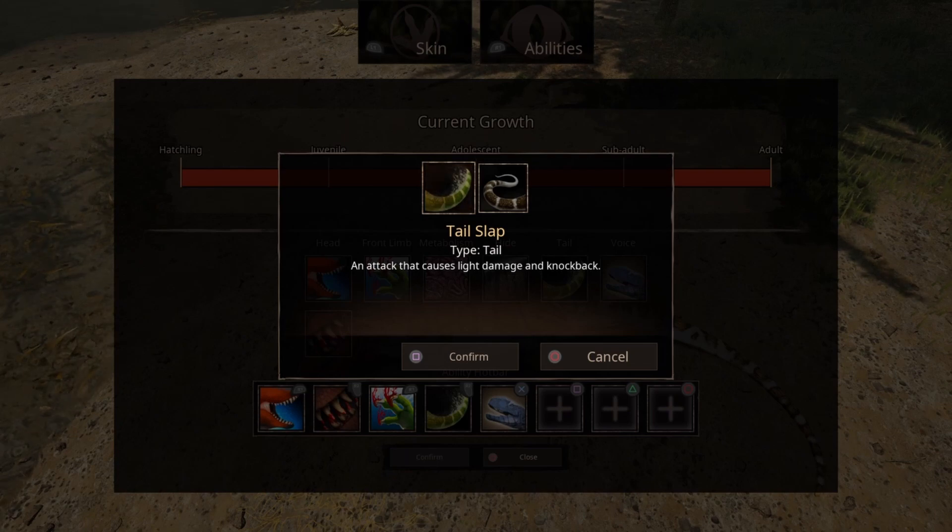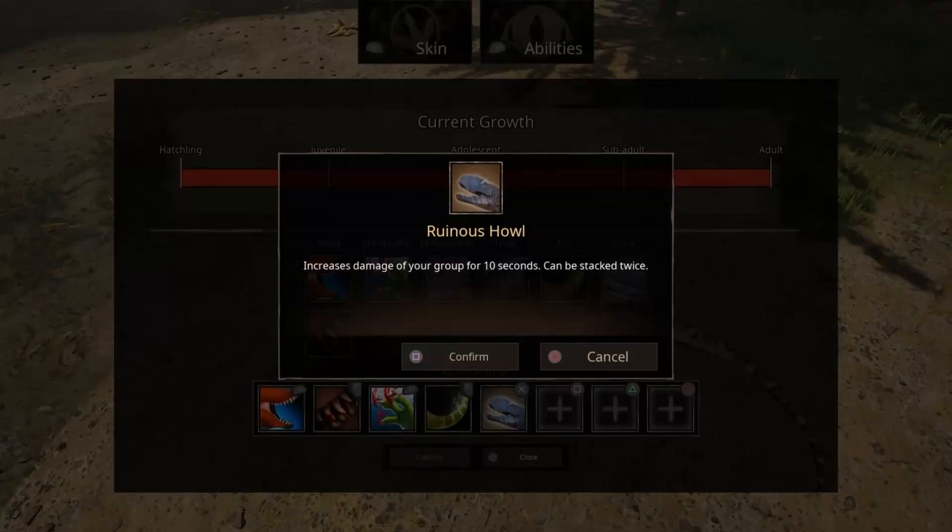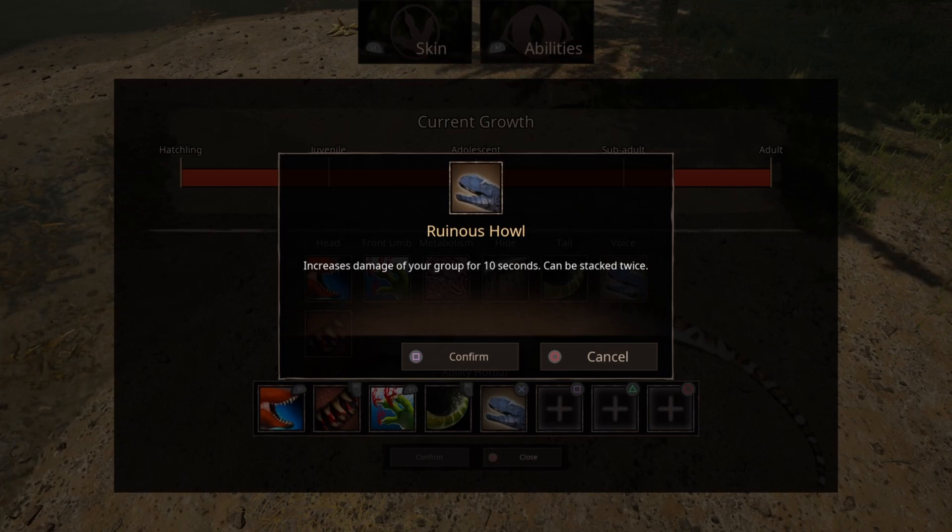Hide gives standard stats with no positive or negative traits. Thick Scales increases defense and gives a better turning radius at the cost of speed. Thin Hide decreases defense but increases movement speed. Then you have two different tail attacks: Tail Slap — an attack that causes light damage and knockback, which is good for small things like a compy that you don't want getting behind you. Steady Tail removes the ability to attack with your tail to improve your turning radius. Then Voice increases damage for your group for 10 seconds and can be stacked twice.